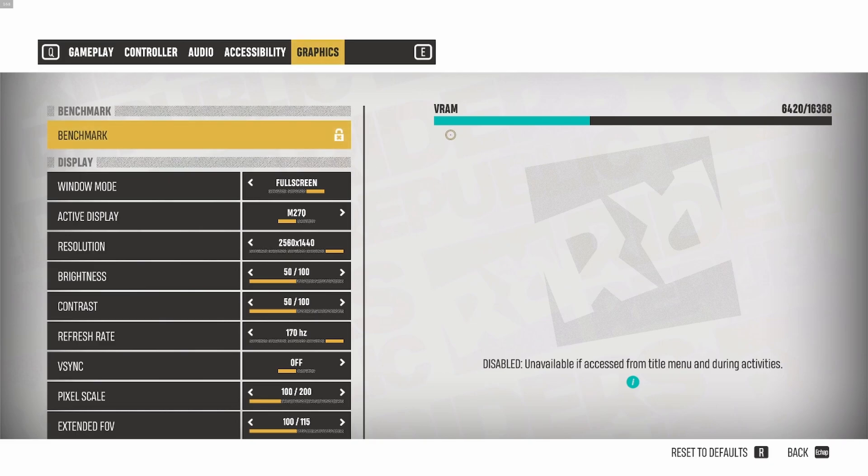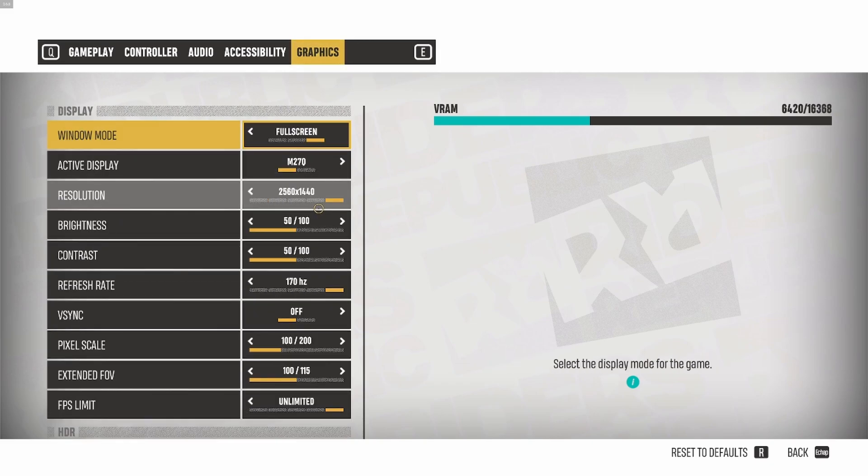Now inside of the game. First of all, there's a cool benchmark that you can use when the game launches officially. I really like that you have a lot of different options in the graphics settings and you can test them with a proper benchmark that gives you a score. For window mode, go with Full Screen. I did a test in borderless or even windowed mode and I'm getting a lot of stuttering. So I really recommend playing this game in full screen.